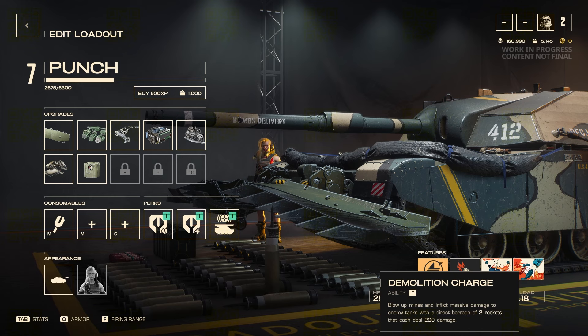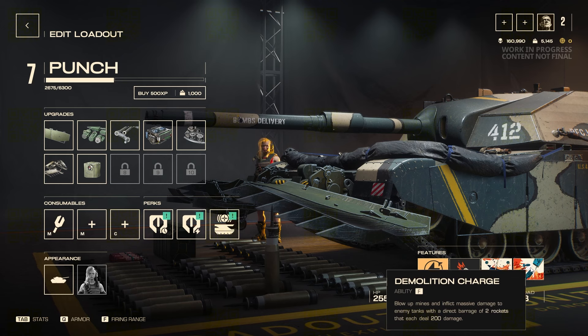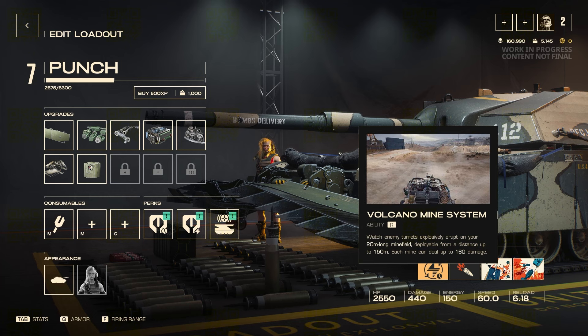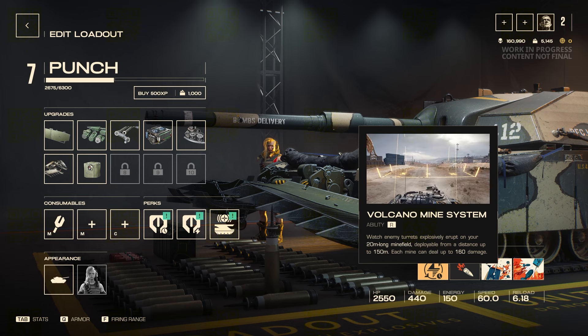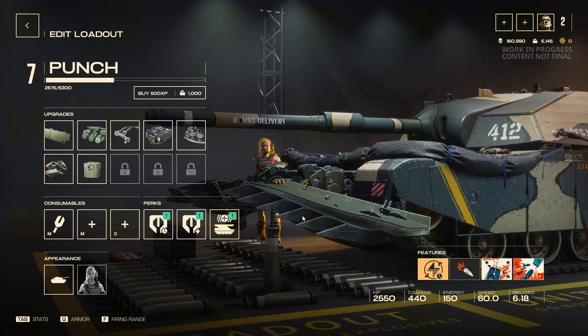The other ability is Demolition Charge, which sends out two direct barrage rockets that deal damage, but it's a very telegraphed effect because it's so big and bold. With enhanced mobility, players can react to it, so I end up doing more damage with the mines because they're so small — in active combat no one looks for them. You just need enough energy to throw out the mines.